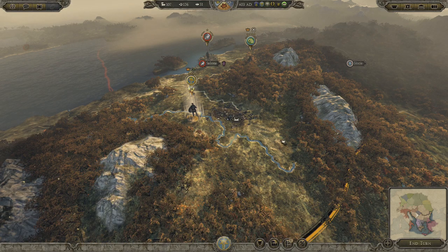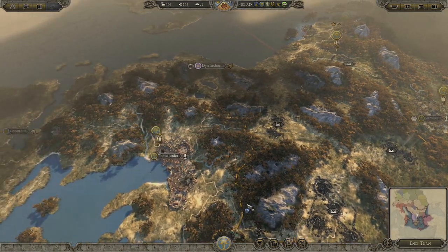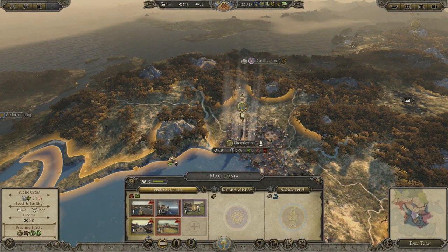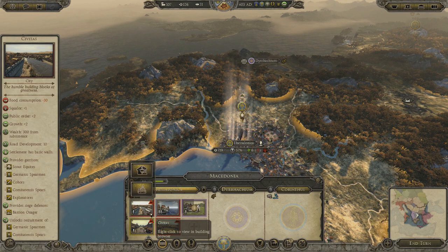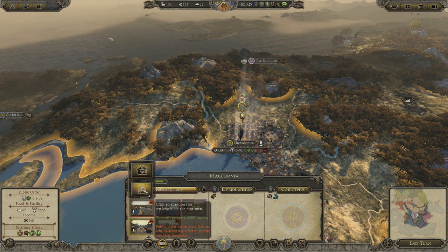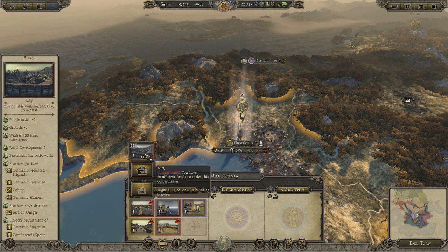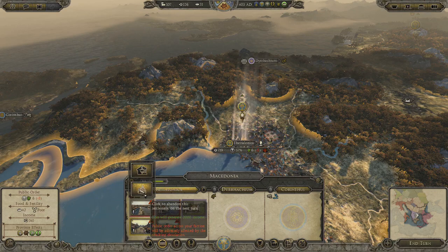That's going to have to happen next turn because we've already made our move. I want to show you guys a couple of things that have been bugging me. The city is a Roman city, which doesn't give me all the benefits, so I have to convert it. In previous games you had the option to demolish a specific city and rebuild it as your own, but that's not available in Total War Attila. Here it's convert or abandon settlement.